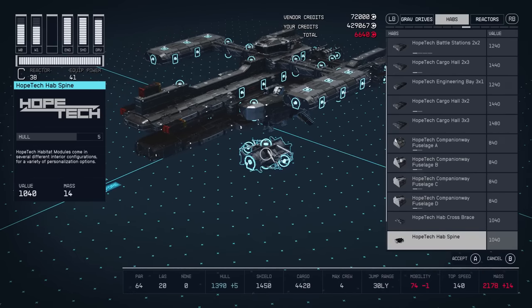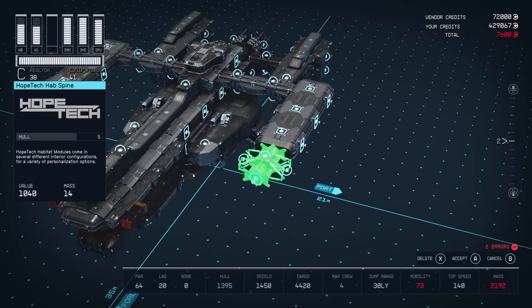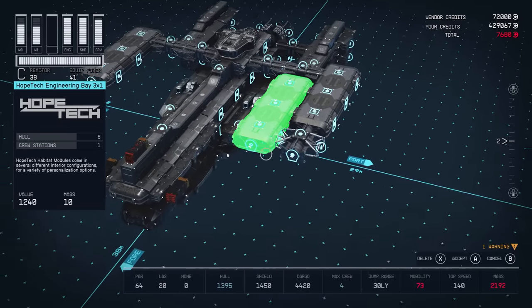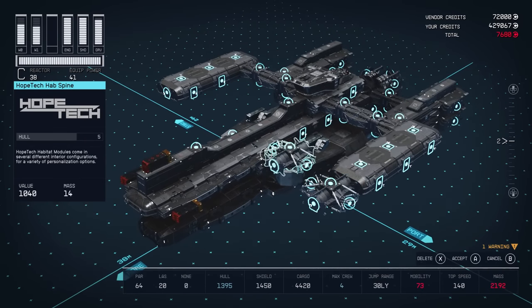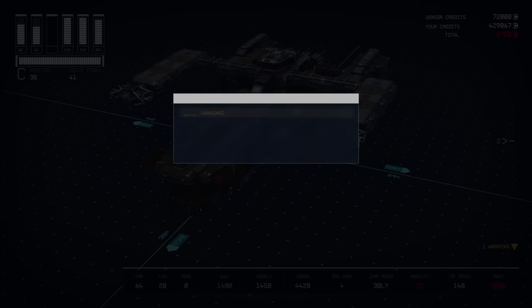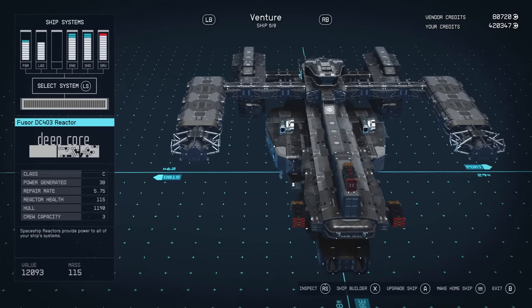Onto unique HAB pieces — these are HAB pieces with a difference. Usually HABs function as rooms on your ship, the habitative spaces, but these HAB pieces function more as building materials, similar to structural pieces but found in the HAB category. It's the Hopetec HAB Spine, and this piece lets you build not only side to side but front to back as well — you can snap it down and build out around it in different directions. A really useful piece, and one you can only get from the Hopetec ship manufacturer in Hopetown on the planet Polvo in the Valo system.